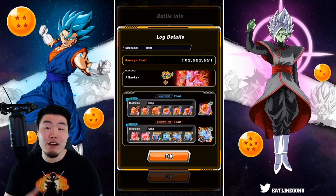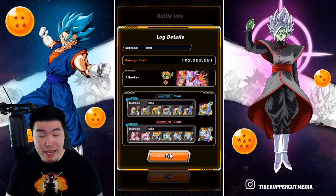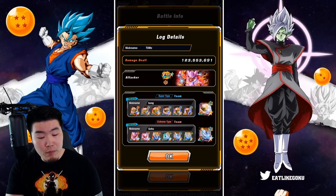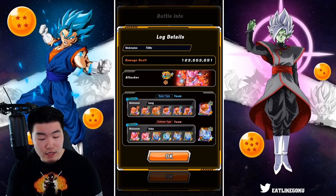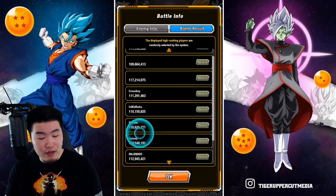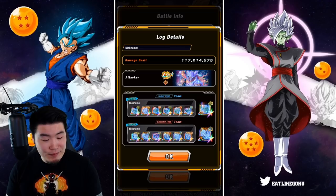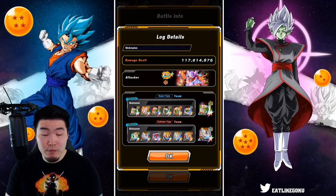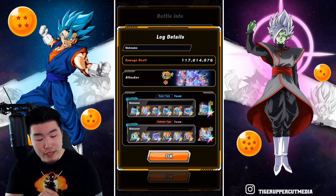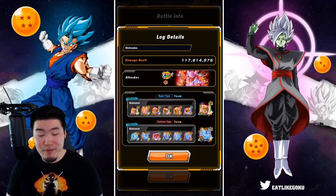For his attacker, he's using the STR Janemba with the Extreme Z Awakening. For the Super Saiyan team, he's got all Pycons with the AGL Pycon as the connector. And then for the Extreme Saiyan, we've got mostly Majin Vegetas with two Janembas, and then the AGL LR Majin Vegeta as his connector. Taking a look at some of the other high scores, we have one with no name — again STR Janemba as the attacker, mostly Pycons with one Angel Goku as the Super Saiyan support team, the Tech Pycon as the connector. And then for the Extreme Saiyan, mostly Majin Vegetas with one Janemba, and the AGL Majin Vegeta as the connector.